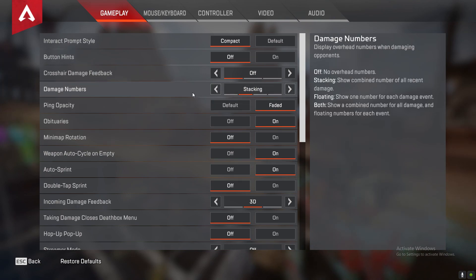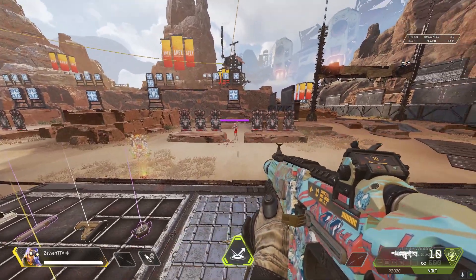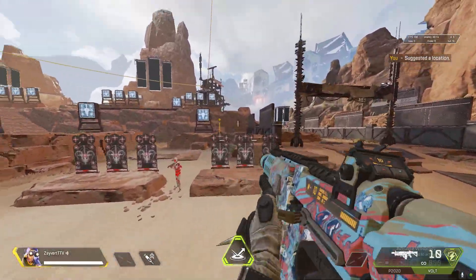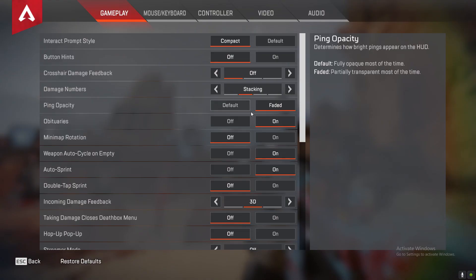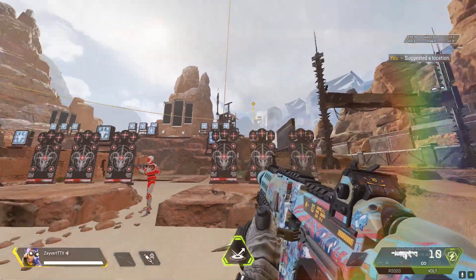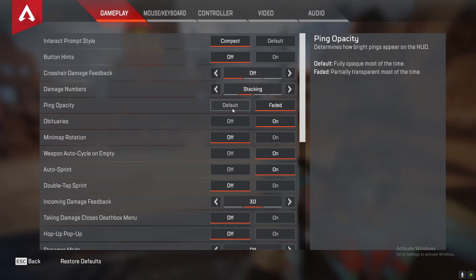For ping opacity I would say keep it on faded so it won't take up as much stuff on the screen. You don't want anything in your line of vision. As you can see I pinged and it's faded now. If I put this on default it'll look like this — it's very bright and it's in your way; it could catch your eye and throw you off. I would say use faded. I'm using faded.